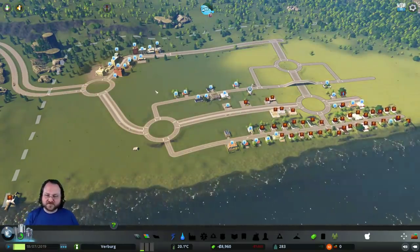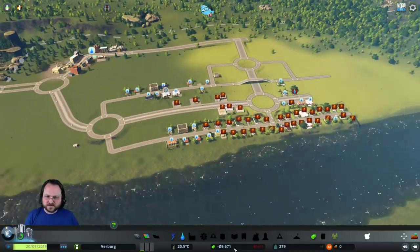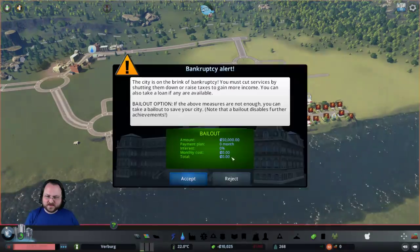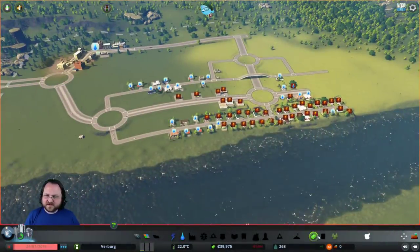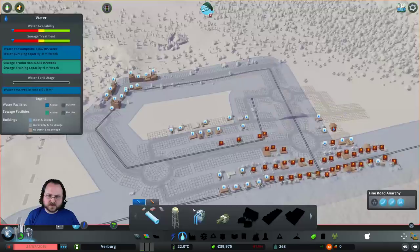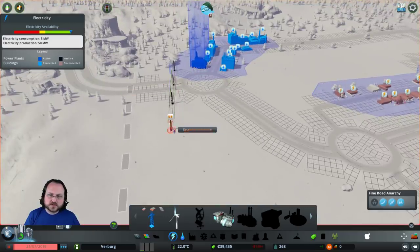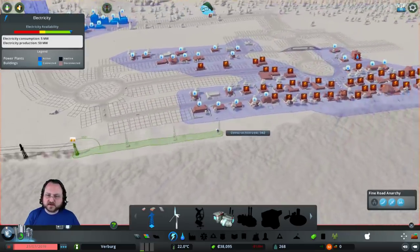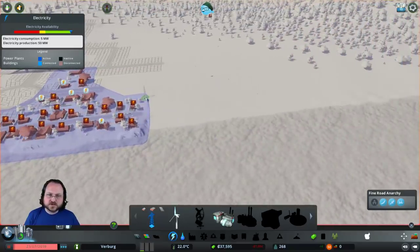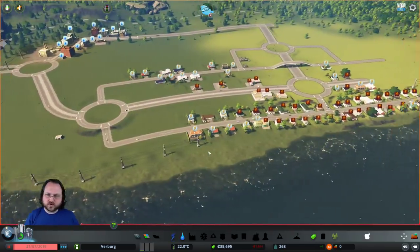We'll just get that sweet sweet government bailout - it's gonna be fine. Oh yeah, you don't have water over here - you've got power but that's it. Ten thousand - yay! We'll accept the bailout. Let's bring our maintenance so our roads go back to 100 and the power and water we can probably bring both down to 50 for now. I'll build these power lines - you guys know I don't like power lines, I think they look ugly, but we do need them at the start.